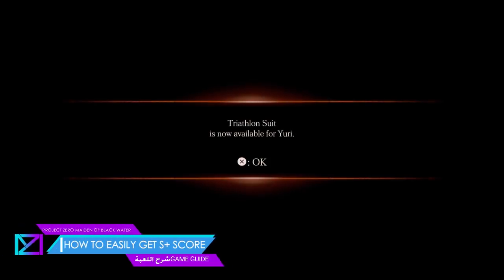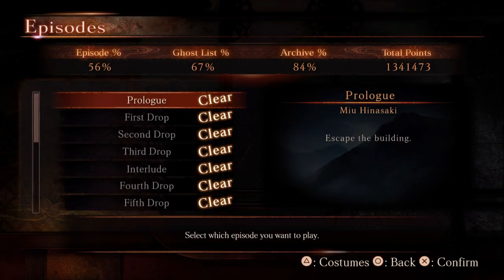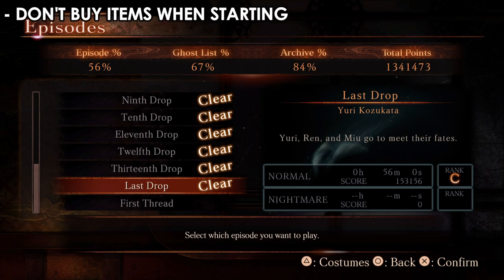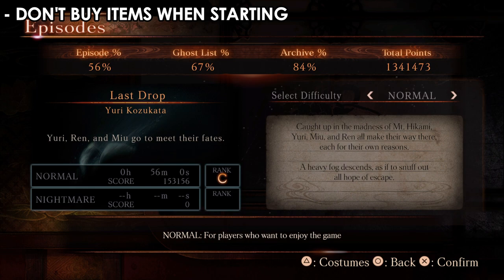Hey guys, welcome back, this is MD. This is how to easily get the S+ score in Project Zero: Maiden of Black Water, or Fatal Frame. There is an S+ rank to get, and that can sometimes be annoying, especially with the longer chapters. I'm going to give you a few tips on making it easier for you.